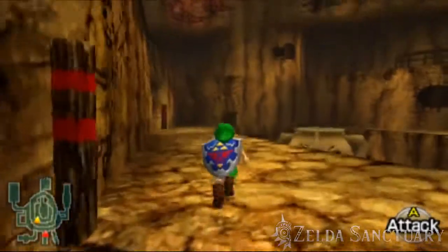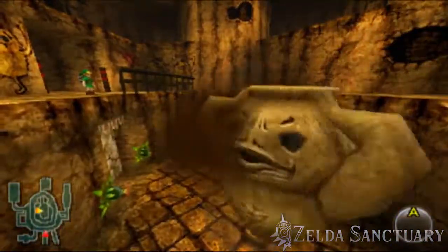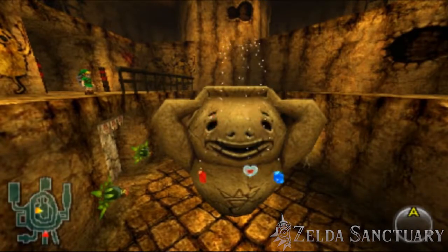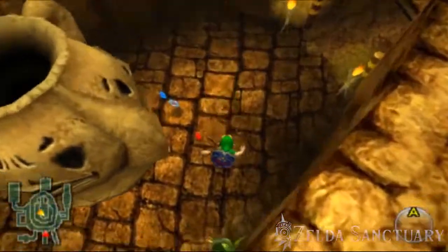Head up the stairs to the next level and pick up the bomb flower on the way up to the second floor. Throw the bomb flower into the rotating vase, making sure it lands when the vase is on the smiling side, and you will be rewarded with a heart piece and 25 rupees.